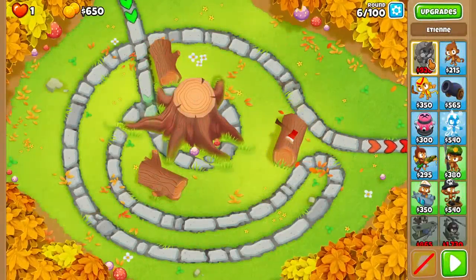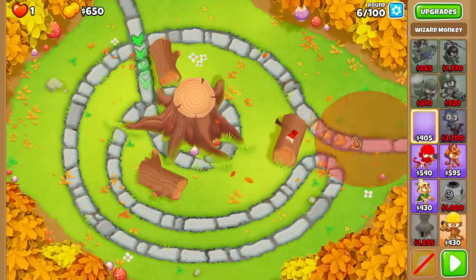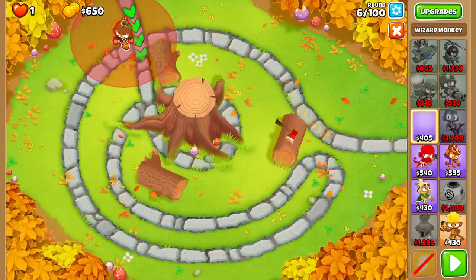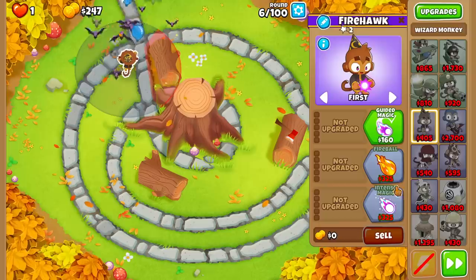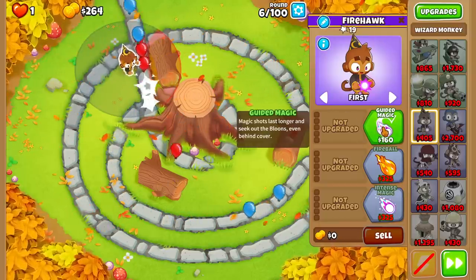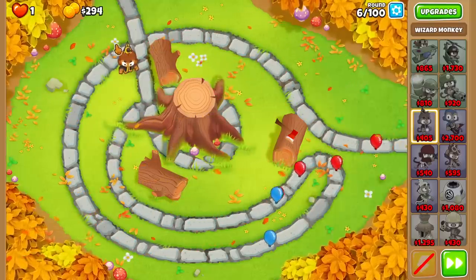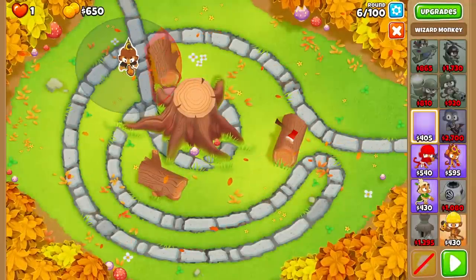This randomization is interesting. First of all, we cannot do an Etienne start, and that means we are forced to try to do a wizard start, which is not usually all that good. Positioning-wise, I think this might be the best position for us. We might want to get guided magic here so we can eventually see through walls. Wizard start is definitely tricky.